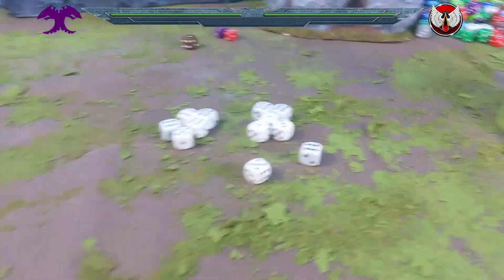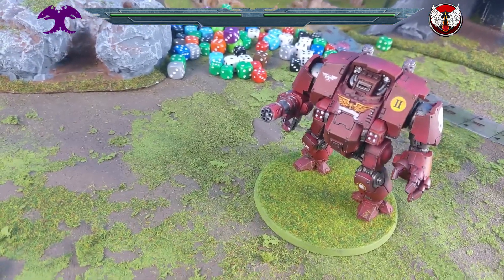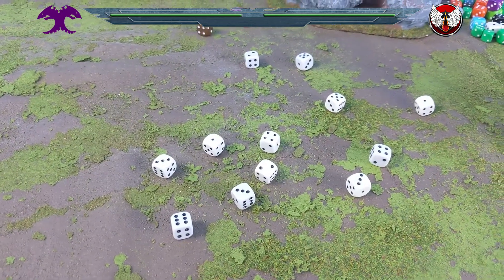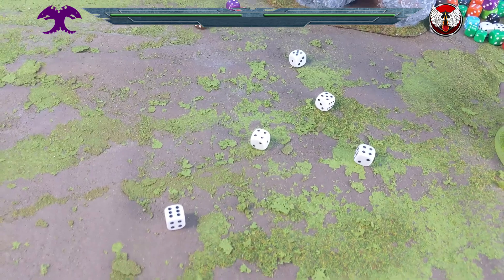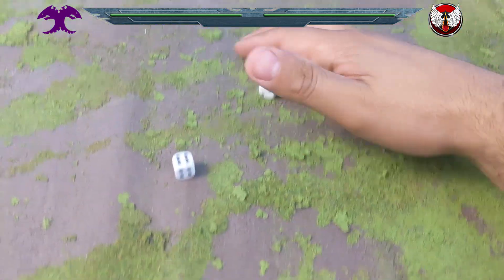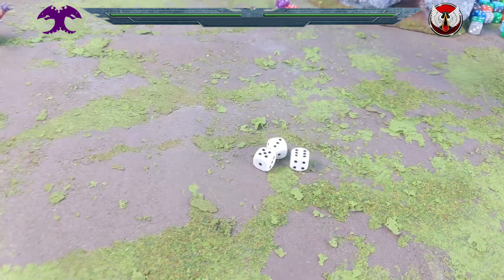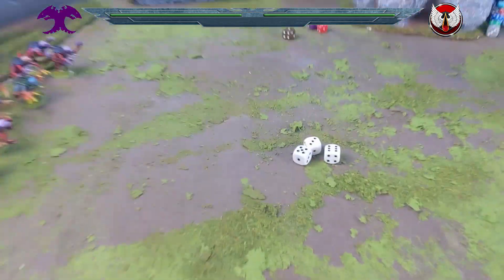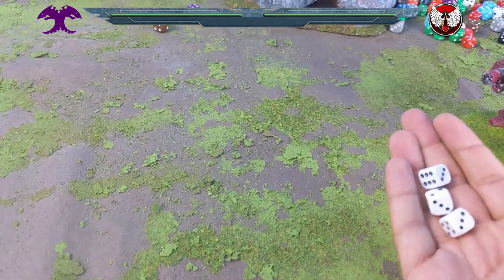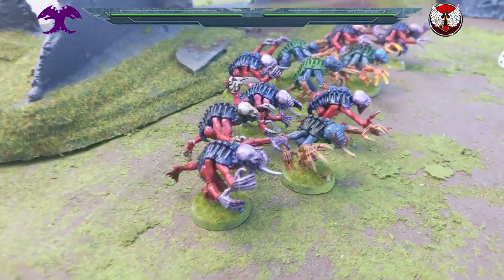Hitting on fours — only five hits. It's strength 5 against toughness 4, so wounding on threes — only three wounds. Now the Lightning Reflexes invulnerable save of 5 or 6 for the Genestealers. None of them save. Three are dead. Nothing else is in range — the Fragstorm has an 18-inch range but it's not close enough. Now we move on to the Genestealers' turn one.